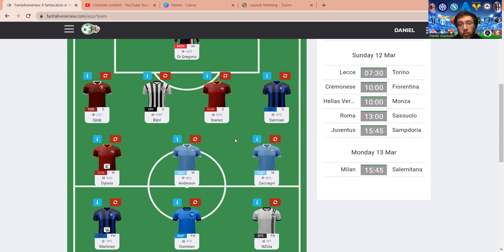To do this, I got rid of Kulusevski who sustained an injury, and I also got rid of Leao — I didn't really want to as he is facing Salernitana this week, but he hasn't been playing well, and this was the only logical way for me to get Felipe Anderson into the squad, who is the main player I wanted this week.